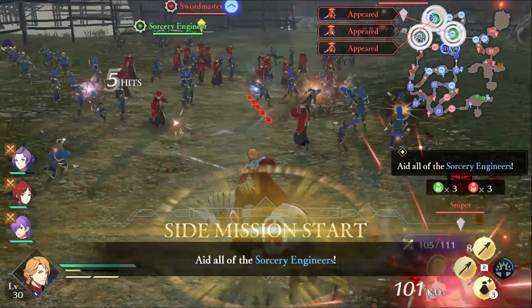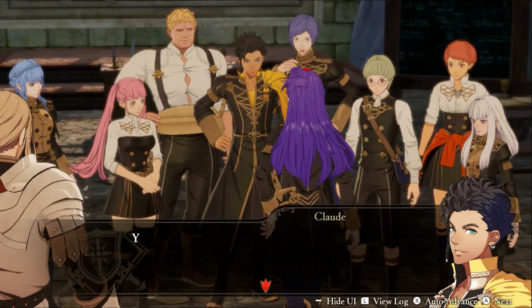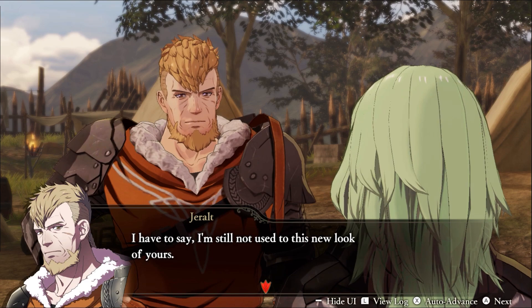In order to pull this off, you'll need to avoid killing Baron Mateus, rescue all the Engineers successfully, and kill Rodrigue before Byleth can reach him in time.